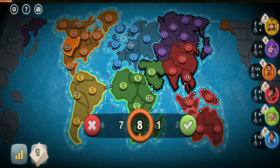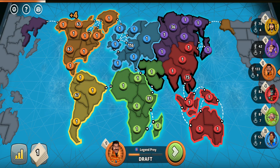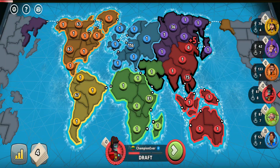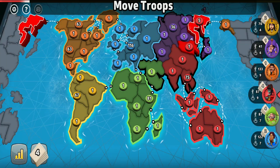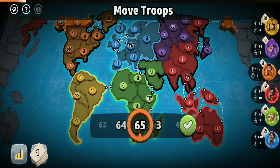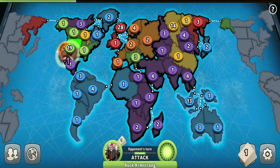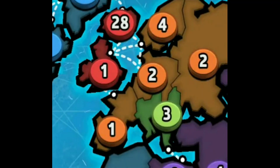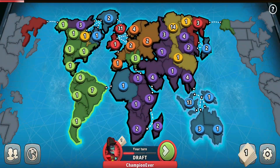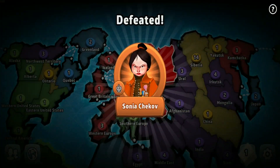Moving on to the North American turtle strategy. You make alliances with the South American and European players, having two counterattack armies: one in Western United States or Eastern United States to discourage the South American player from attacking you, and another one in the North West territory to discourage the European player from invading you. In case someone attacks from Asia, whether it's the Australian player or someone else, you can guard the Asian border by putting some troops into Alaska or Kamchatka. And before we go to the Asian turtle strategy, I want to mention that you could even turtle without a continent at all — putting your troops into one big army somewhere in a neutral place so you don't irritate anyone. Then you just wait for opportunities; eventually you might get a continent, or the players might crush each other and you could win without any continent at all.